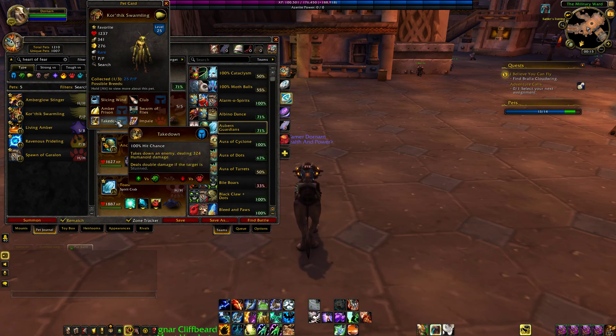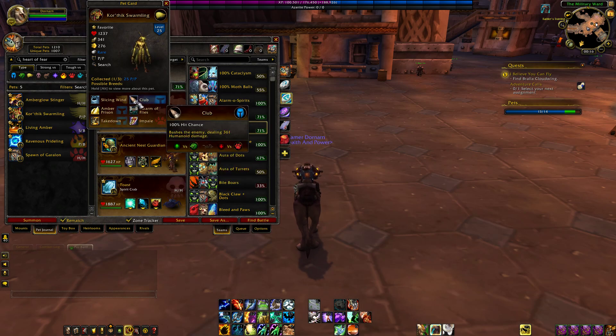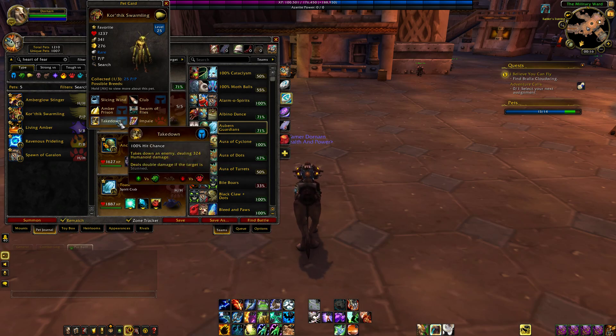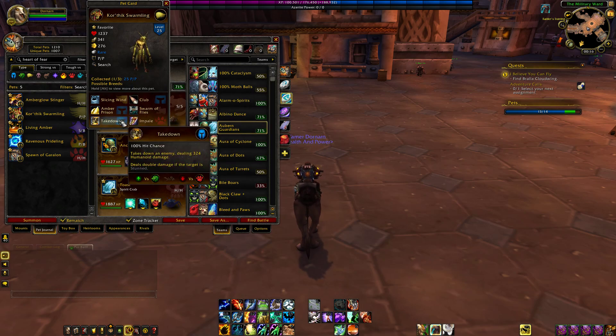Take Down will do double damage if the target is stunned — hint hint, Amber Prison. And then Impale, which will do double damage if the target's below 25%. But really, that's not going to come in all that handy. Impale already does quite a bit of damage on its own anyway — around 902. So as far as the build I would go with: obviously Club. I really don't recommend Slicing Wind. Either Amber Prison or the other option are pretty good, but usually you want to go with Amber Prison because it can synergize with your Take Down.